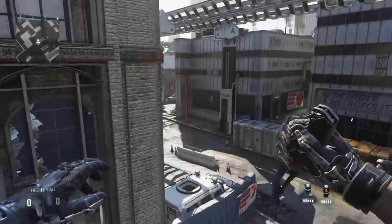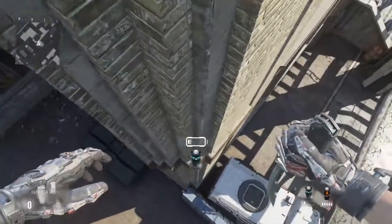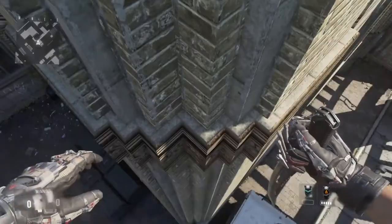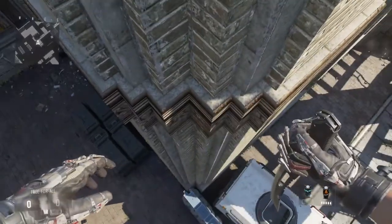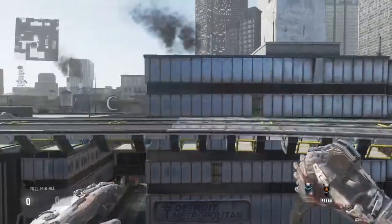Once you get up on this corner, you're gonna want to XO jump up, use XO hover, and land in the middle of these two little corners right here, but more to the right. You can see I'm not all the way in the middle, but more to the right.